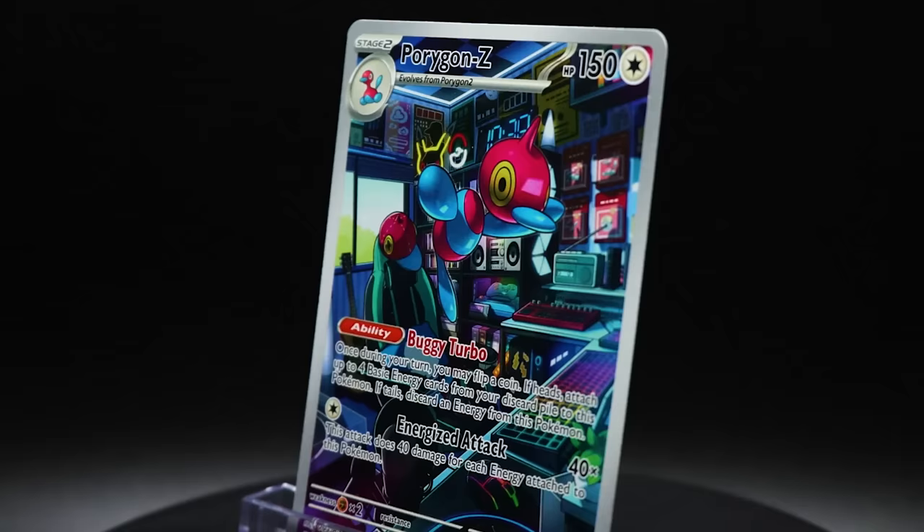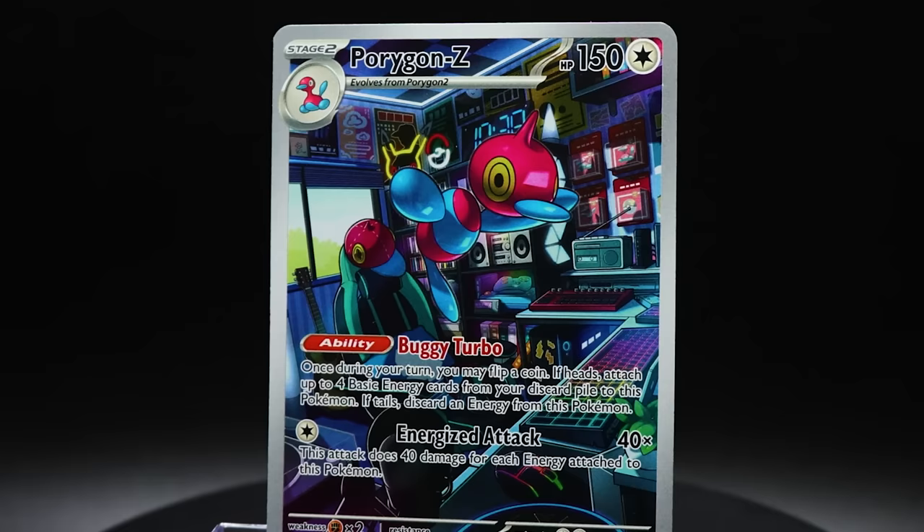But look at that beautiful card — neon signs in the background. Well, that's appropriate. As you're about to get hacked or something, you'll see a Porygon. It's what they say — if you say it in the mirror three times in a row.